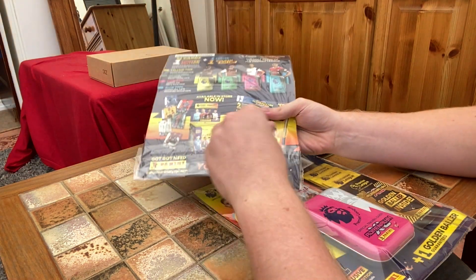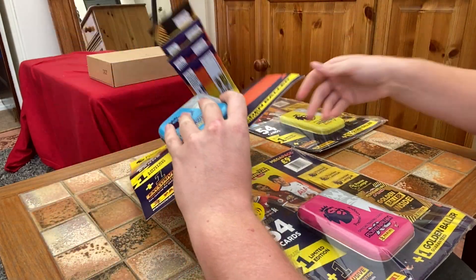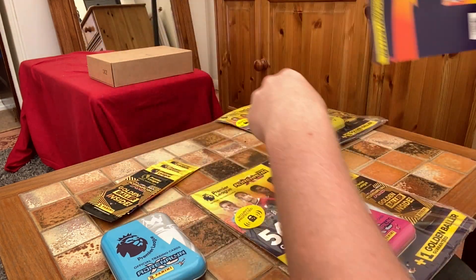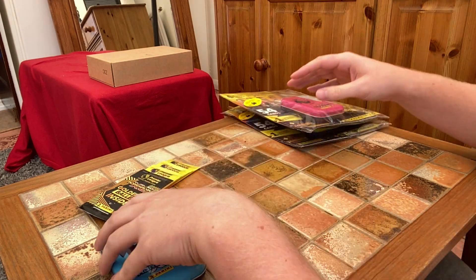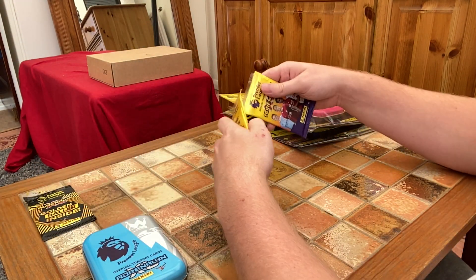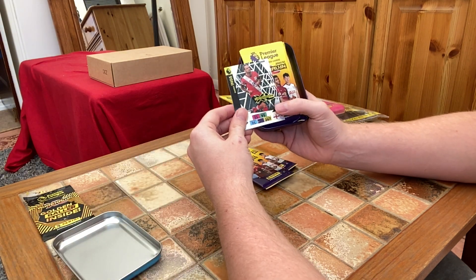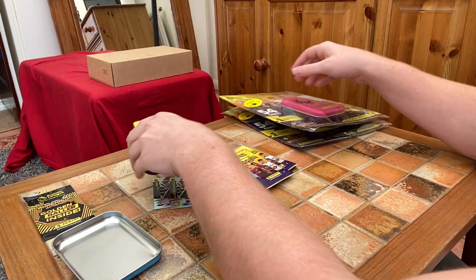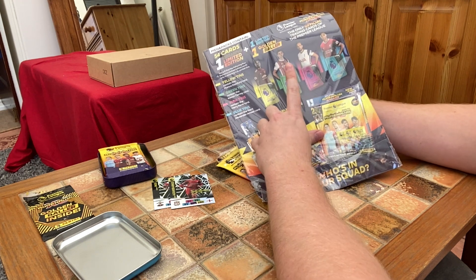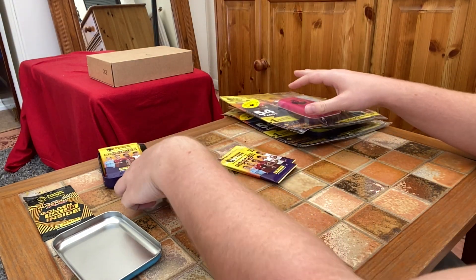Let's get into the first blue tin. So we'll save the golden baller till last — we've got these three packs here, and we'll have a look in the tin as well. We've got Danny Ings and a Trent Alexander-Arnold. In each tin there's a guaranteed player: in the yellow tin you're guaranteed a Marcus Rashford, in the green tin Kieran Tierney, in the pink tin Harry Kane, and in the blue tin Alexander-Arnold, which we've just unpacked. Really nice cards, really nice design.